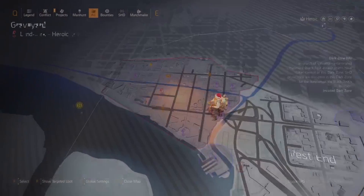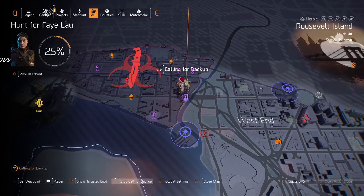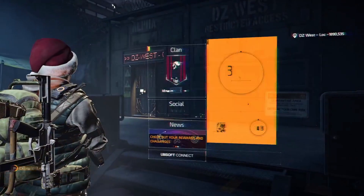The best place to do it is the invaded dark zone because you get more XP, but it works really well in any dark zone. What's crazy is all you have to do is head into your map, go to your global settings, put yourself on heroic and put on every directive. The EXP boost you usually get in the light zone you actually get in the dark zone, but with no negative effect — because these multipliers and global settings don't work in the dark zone, but you still get the EXP bonus. So definitely not working as intended.